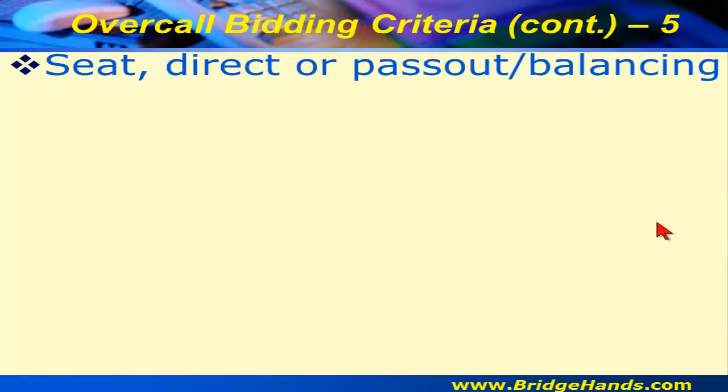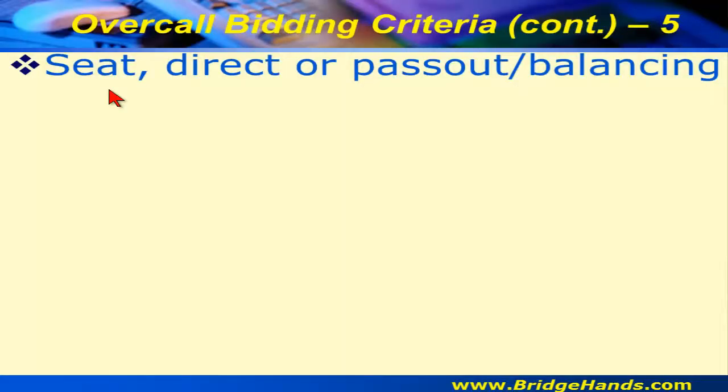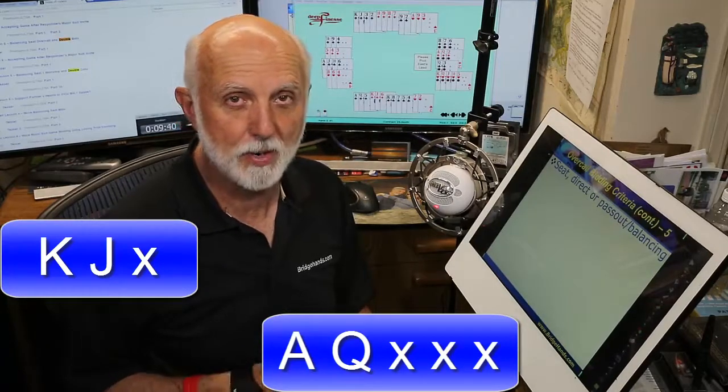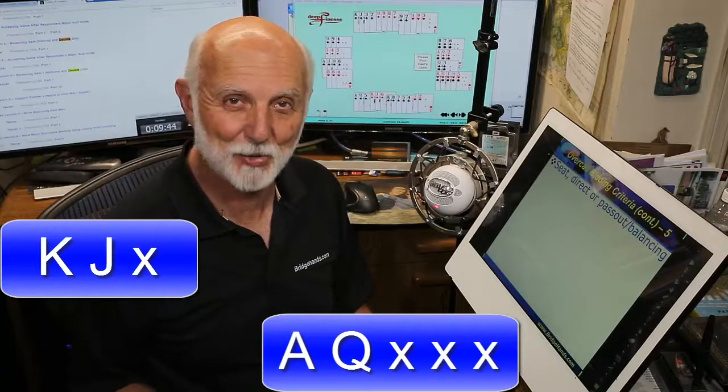The seat matters too. If there are two passes and our right-hand opponent opens in third seat, only one person has 12 or more points. If our right-hand opponent opened one spade and we hold king-jack three times in spades, those honors may work better sitting over the opener — the king has a greater chance of scoring a trick.